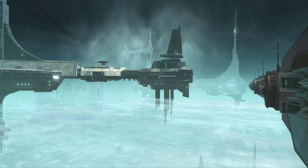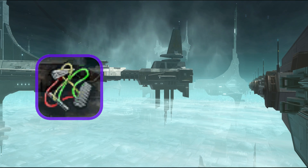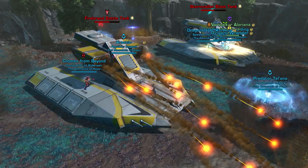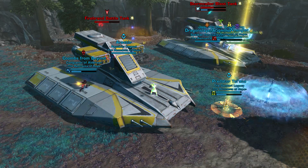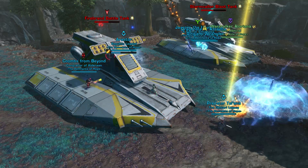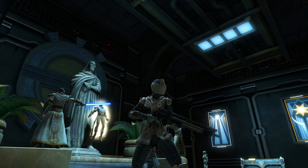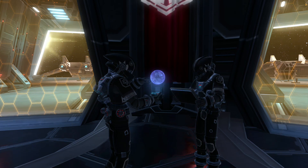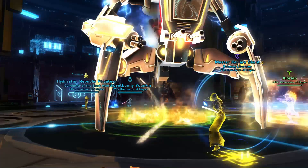Players with unassembled components also have the option to upgrade any gold-bordered endgame gear pieces they have by turning in the piece and some unassembled components. This means if you picked up a piece of gold-bordered gear from the unassembled components vendor, from command crates, or from an operation, you can turn it in along with somewhere between 375 and 810 unassembled components and you'll receive the same piece of gear, but with better stats. Upgrading gear this way is the most reliable way of upgrading your gear and isn't just restricted to PvPers — you can get unassembled components by disintegrating gear from command crates, through PvP, through Galactic Starfighter, and by defeating bosses in master mode operations.